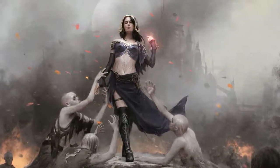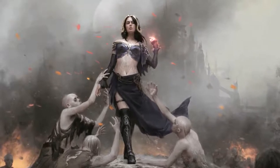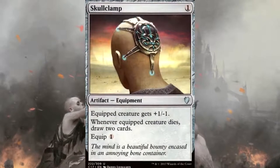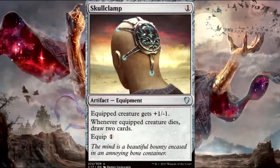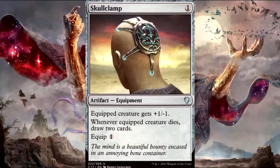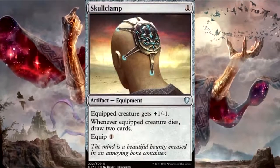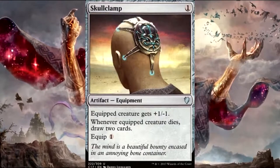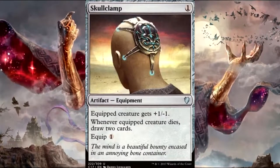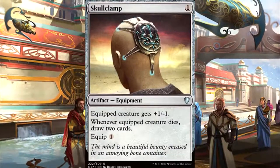Skullclamp — one mana equipment, equipped creature gets plus-one minus-one, and whenever the equipped creature dies, you draw two cards. Equip cost is one. With all these snake tokens, you can just pay one mana, sac a token, draw two cards, and do it again until you have a full hand.